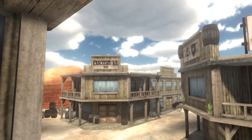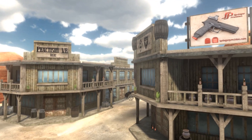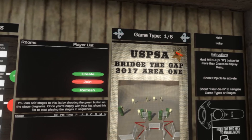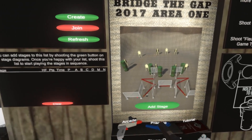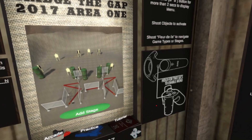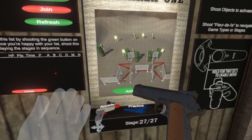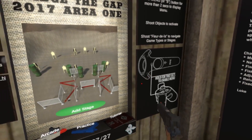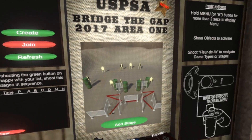Hello everyone, welcome back. This is week 35, version 0.47 update. We have two cool new things this week: the stage that was used at the Area 1 2017 championships called Bridge the Gap — stage 2 where you had to walk along the planks and shoot — and some improvements from a tutorial standpoint to show users how to access the menu, which is the number one concern from new players.